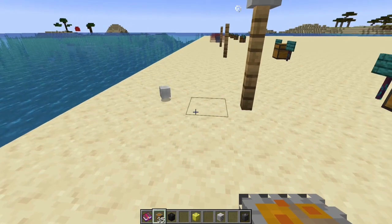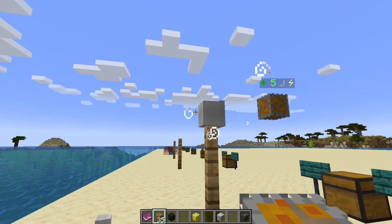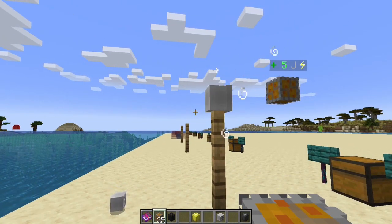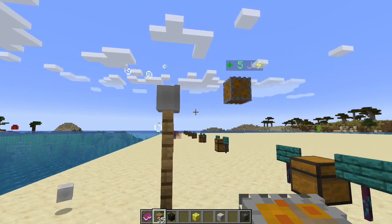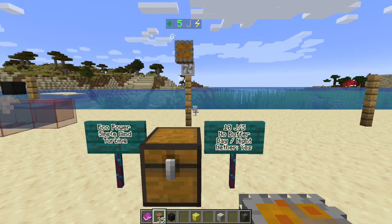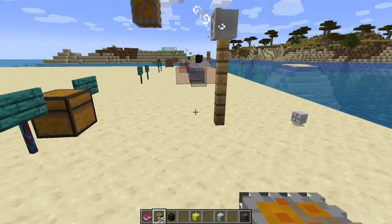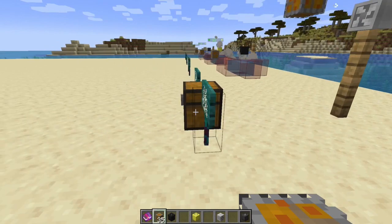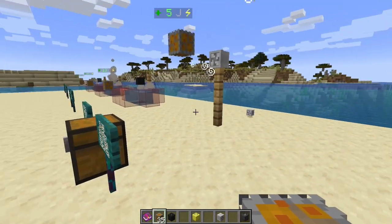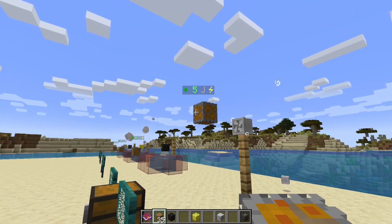If you were to set these up in a chain, you'd actually have to come back two blocks - you can't put them back to back. There has to be a solid block of air around them. It does give the advantage of working in the Nether if you want to set up a Nether base. It's a very small amount of power, but there are options where this would work. You could do three on one side of the regulator, three on another, three that way, three that way, and if you stacked energy connectors you could build a tower of these for a fairly decent amount of power.